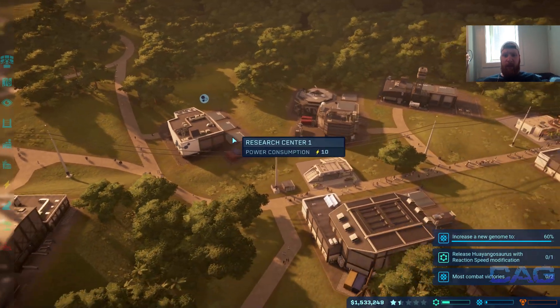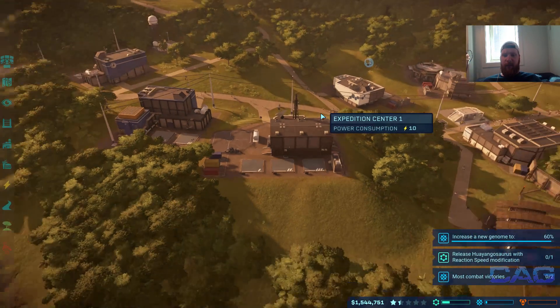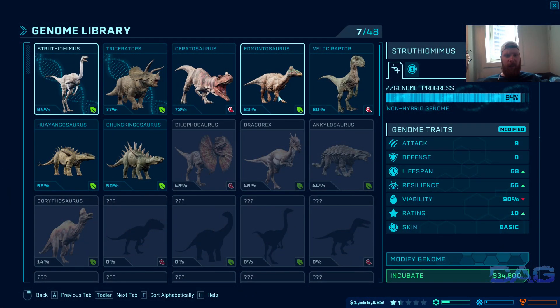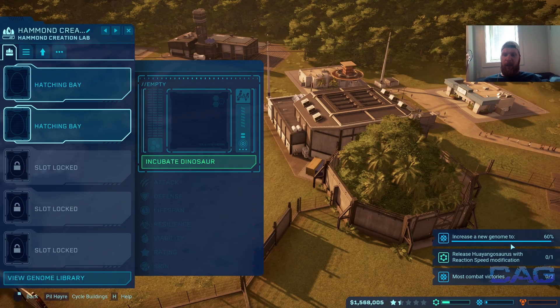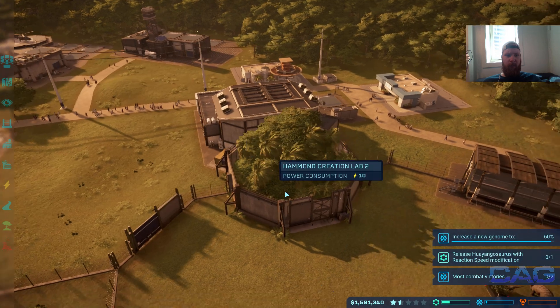Without further ado, let's keep cracking on. Let's go into the expedition center — that thing is already flying apparently, never mind. We've saved up some cash, and down here we might want to incubate another dino of some sort. We have a mission for that guy — 63 percent genome, that was the Youngasaurus. I think we need to get him up to speed more before making one of those.